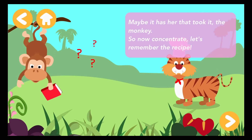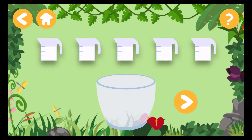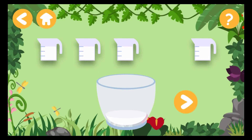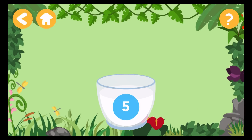So now concentrate. Let's remember the recipe. Put five measuring cups of flour in the bowl and press the button. Exactly!